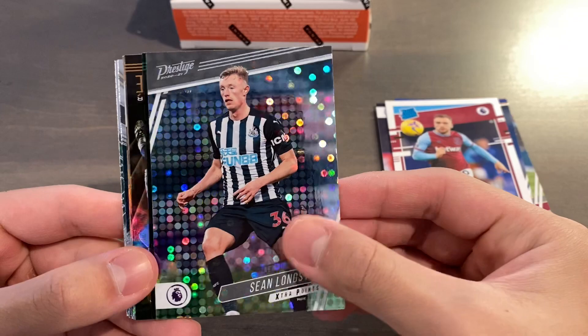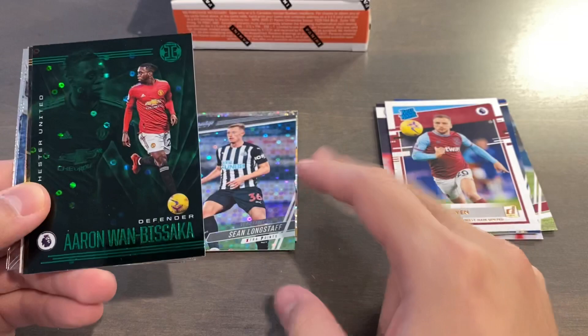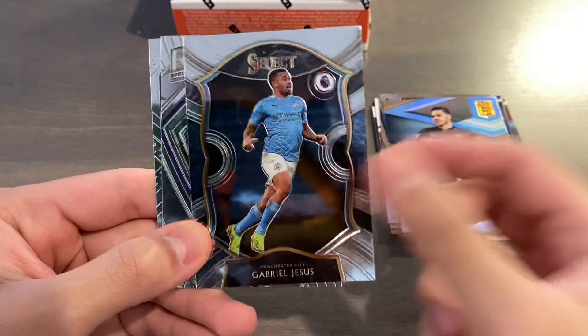We have a Green Circles of Aaron Wan-Bissaka — I thought you'd only get two per pack, but I think maybe these are extra. Green Circles Illusion Space of Aaron Wan-Bissaka. These are not numbered but they are quite short-printed. We also have a Decoray Illusion Space. Then Helder Costa Certified, Ederson Elite, and Gabriel Jesus Select — I do have the Orange Cracked Ice version of that from my regular hobby box. Callum Robinson for West Brom Spectra, and Robert Snodgrass — ex-West Ham and ex-Norwich player — Prestige Base. That is our first box.